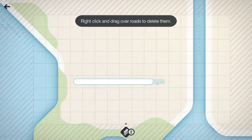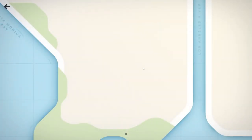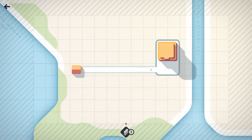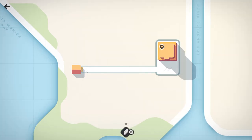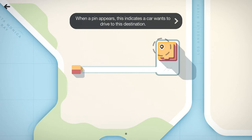Right click and drag over roads to delete them - boom, easy peasy. Drum would toggle if you prefer not to right click to delete, you can turn on draw/delete toggle. No, I like both mouse buttons - this is good. So we have a yellow house trying to get to a yellow shopping center - boom, there we go. And now these little boys - there's this little target icon, they call it a pin.